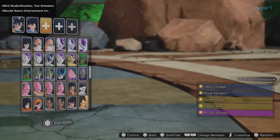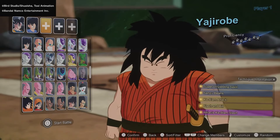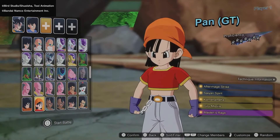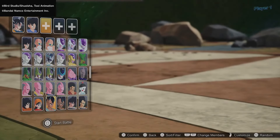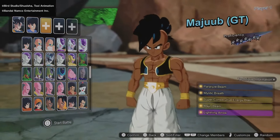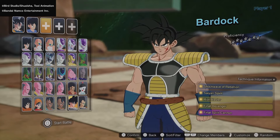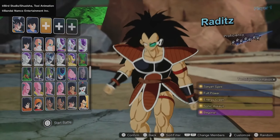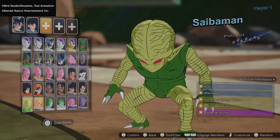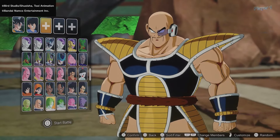We have Mr. Satan, and separate distinct GT characters: Pan from GT and Oob from GT — both regular Oob and Majuub, which looks amazing. Bardock is right there — that's DBS Bardock, which is beautiful. Based on the trailers, he's also going to have his Z outfit. We have the Saibamen, Nappa, and Zarbon in both of his forms, along with Dodoria.